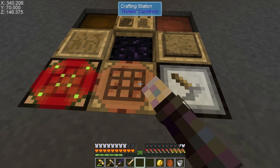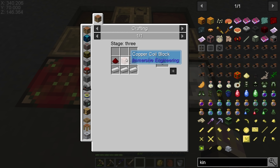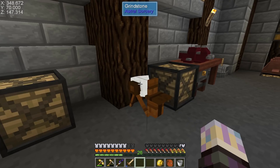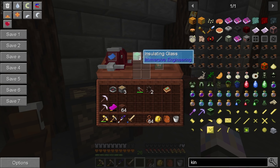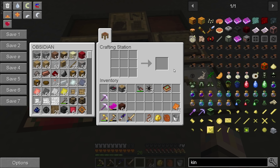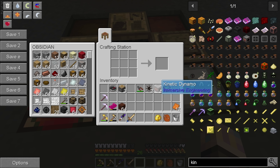We can't use the windmills yet because we need kinetic dynamos. Let's go find those — kinetic dynamos. These hook into the windmills and push power. We need iron nuggets, a copper coil block, some LV wires, and redstone. That's pretty easy for us. Let's grab that and make two kinetic dynamos. We've already got power being produced but we can't really store it yet.